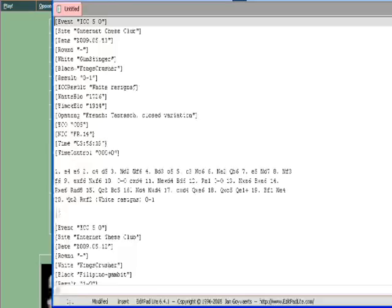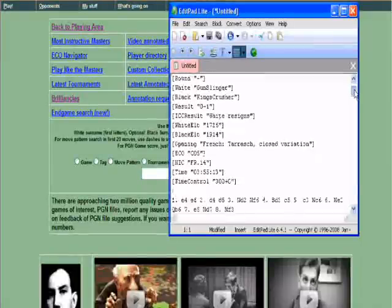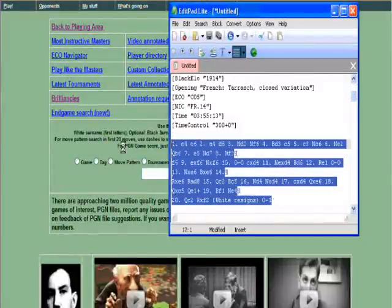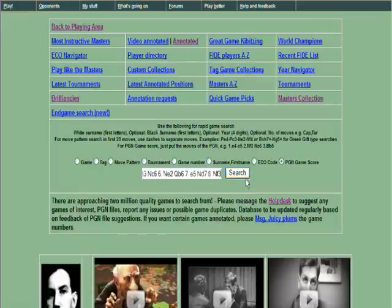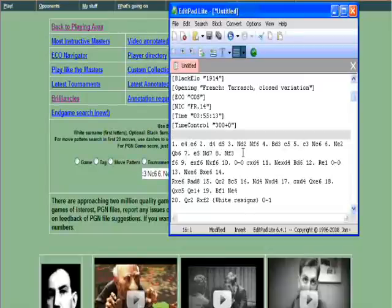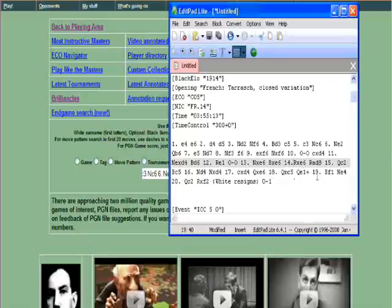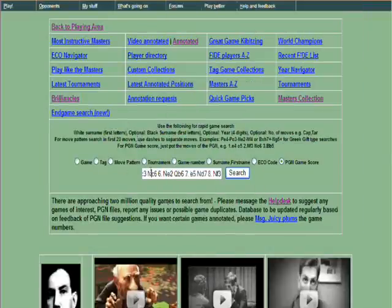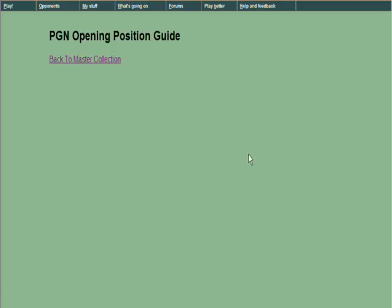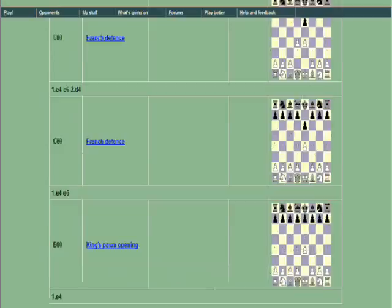So if we select 'PGN game score' and go into my notepad where I've noted down some of the PGN game scores of previous blitz games I've shown you — let's take the last one. We're going to copy and paste the whole lot in there. Because this has carriage returns, it will only go up to the first carriage return, but we could get rid of them to go further. Let's paste this in now. What it will do is look at that game score in reverse and show the critical theoretical opening positions.